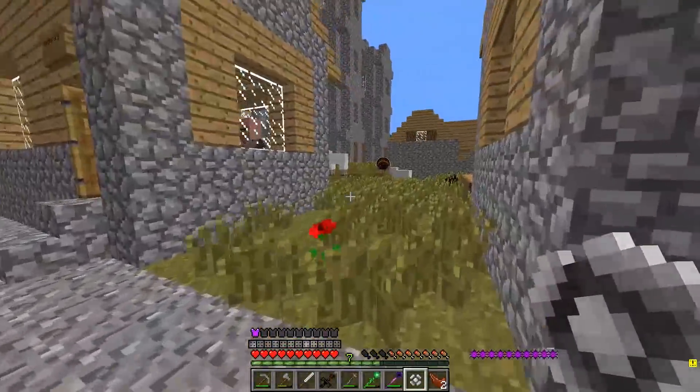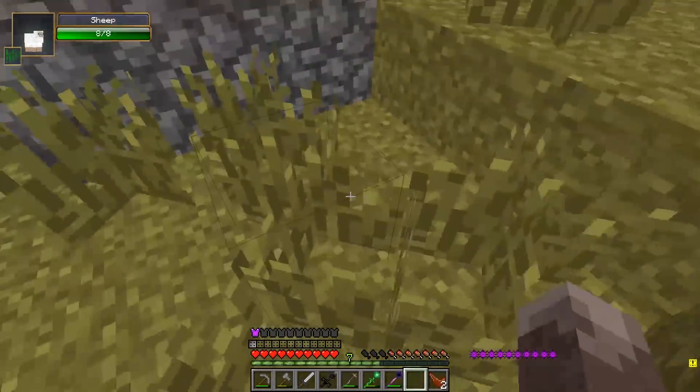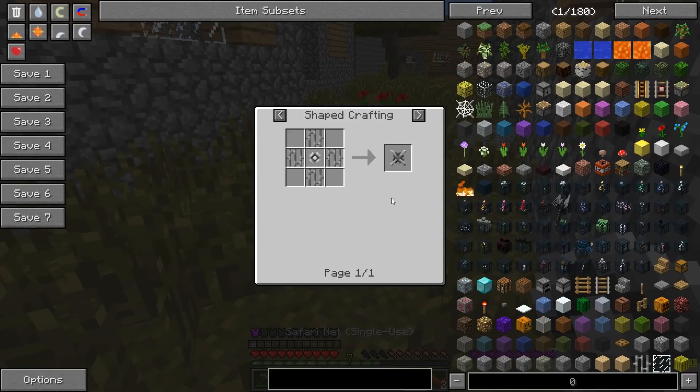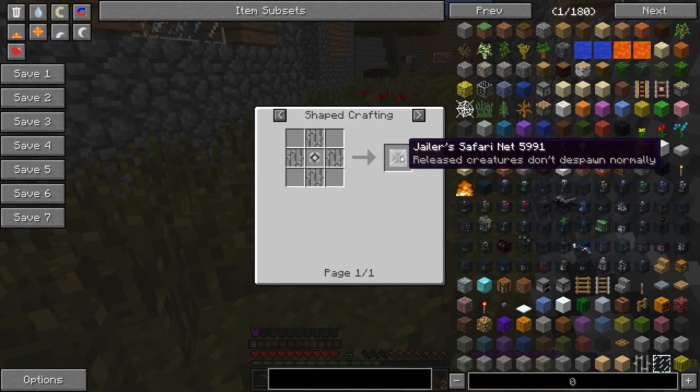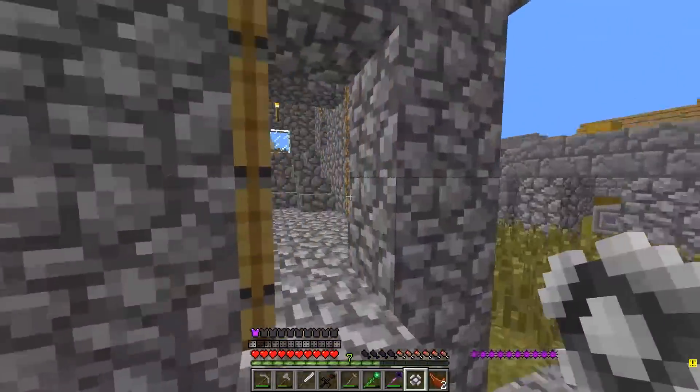Let's just throw the safari net at a sheep or something and see what it does. Nothing. Maybe there's a different use for it. A jailer's safari net — released creatures don't despawn. I'm sure that will come in handy one way or another.